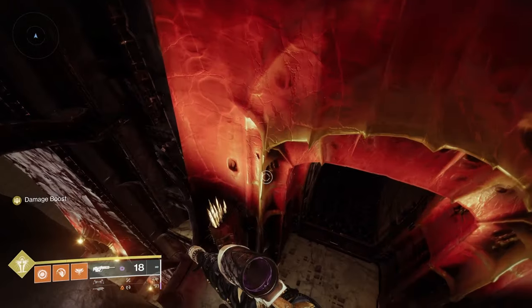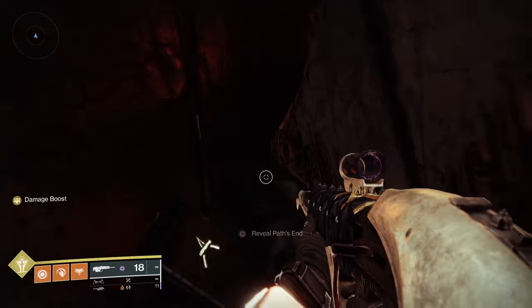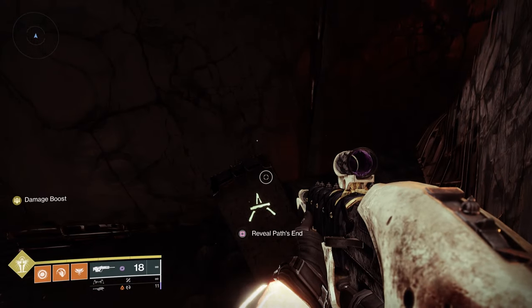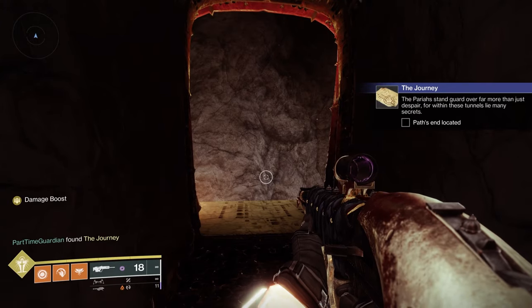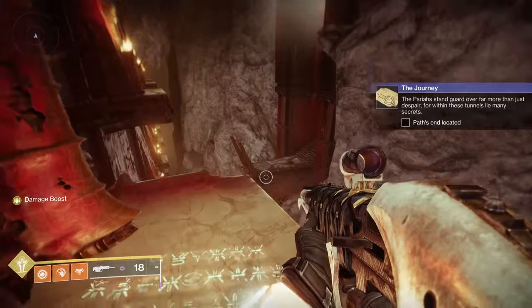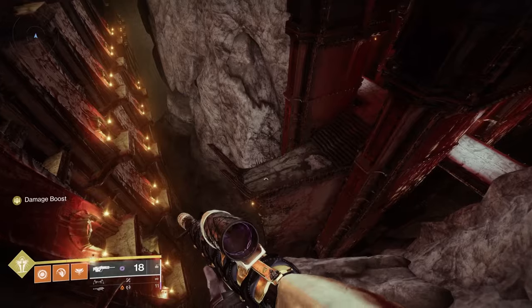If you're not familiar with Pit of Heresy, once you get through the first encounter you're going to go to a specific door — I'll show it on screen. You'll notice it doesn't have a chain connecting it; that's how you know it's the correct door. Be careful going up there because if you get in front of the other doors they'll knock you out and you'll die. Once you go through there you'll see a rune that you interact with, and that gives you the next part of the quest.